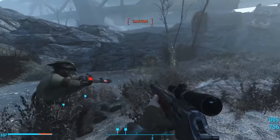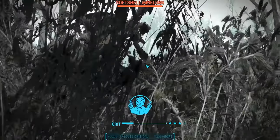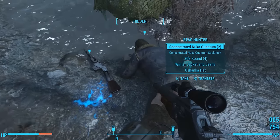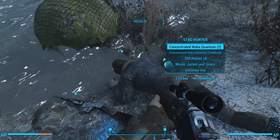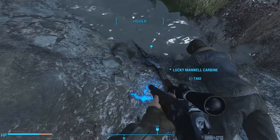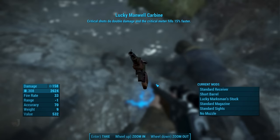Soon, we see a body lying on the ground, but then we get rushed by mirelurks. The body on the ground is the stag hunter — the man who wrote the note. On his corpse, we find two bottles of concentrated Nuka Quantum and the concentrated Nuka Quantum cookbook. Near him is one bottle of Nuka-Cola Quantum, and we find the Lucky Manuel Carbine. Critical shots do double damage, and the critical meter fills 15% faster. It's equipped with a standard receiver, a short barrel, the Lucky Marksman Stock, a standard magazine, standard sights, and no muzzle.